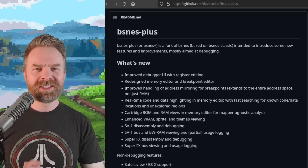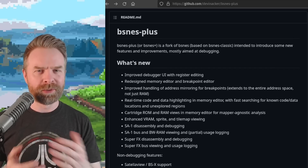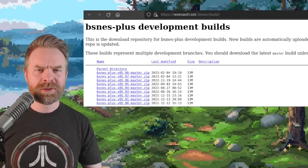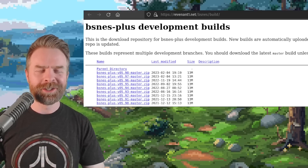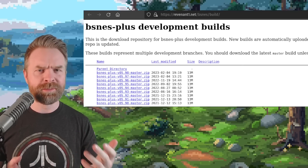Next, a quick one — we're talking about SNES emulation with BSNES+. For those who may be unaware, BSNES Plus is really targeted at debugging, and it just got a brand new update. It's free and open source. The latest version fixed some d-pad input mapping for macOS and also fixes some memory leaks.